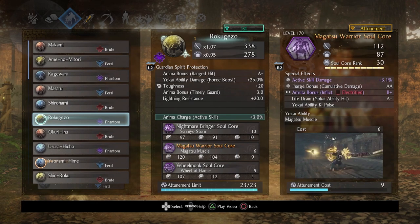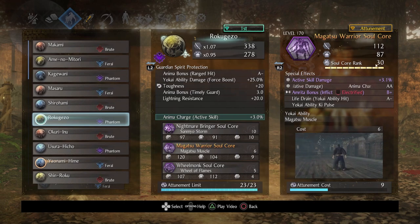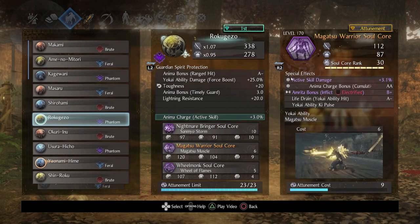Next up, I was tasked with using Magatsu Warrior once again. I would advise ranking this one up to 30 simply because on Phantom and Brute Spirits, this charge damage bonus is awesome. It doesn't work as well on Feral, since Feral already has a lesser version of this and you don't stack as high. On Phantom and Brute, this is great. I was mainly interested in Yokai Ability Keep All, so you can get whatever luxury special effects you want — but just ranking it to 30 alone is huge. And we have another great way to generate Anima: Anima Bonus on Timely Guard. Combined with Nightmare Bringer, you're in really good shape.